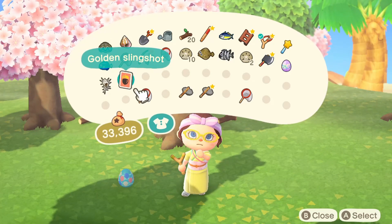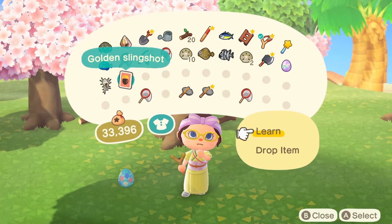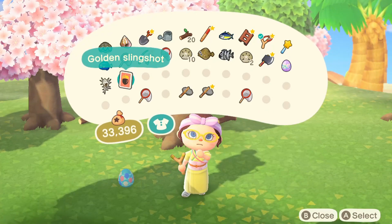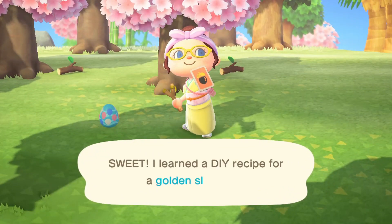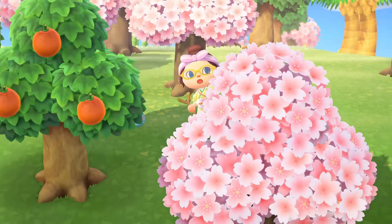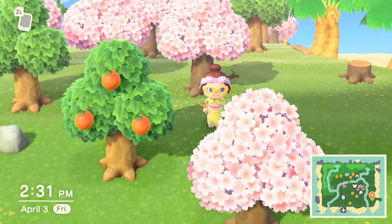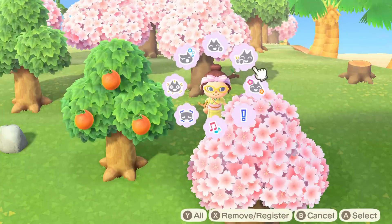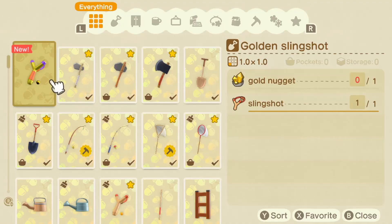A golden slingshot? Really? Now between us, I didn't read how you can actually obtain golden items — there's no way that they exist. It just came as a big surprise to me. But I read after receiving this that each item has things you need to do in order to get them. And for the slingshot, you actually need to complete the 'It's Raining Treasure' Nook Mile achievement.